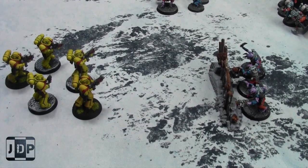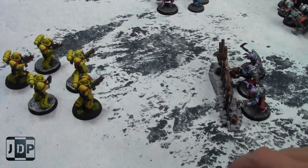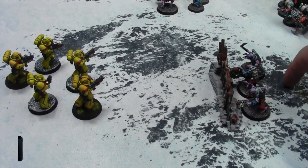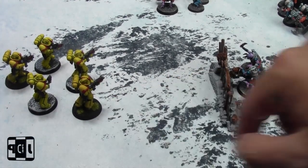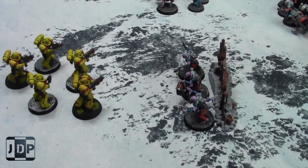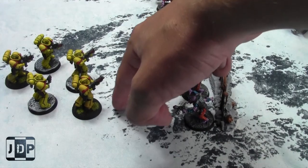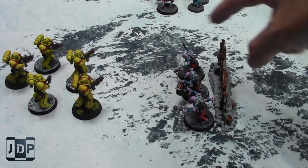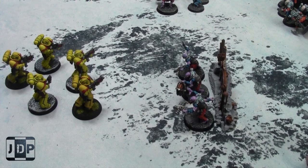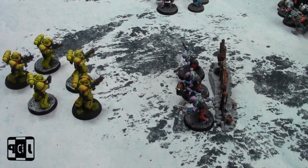Here's an easy example: three Genestealer models are on one side of the obstacle barrier, and the Space Marines are on the other side. Since you can't draw a straight line from one base to another without going through the terrain piece, these models receive the benefit of cover when being shot by the Space Marines. However, if they're on the same side as the Space Marines, you can clearly draw lines from base to base with no obscuring of the obstacle, so there would be no benefit of cover.